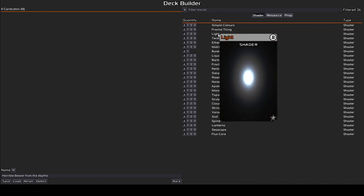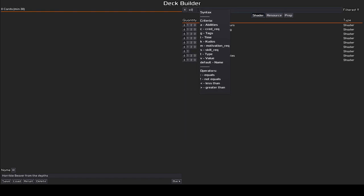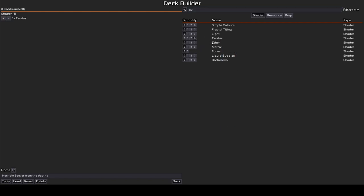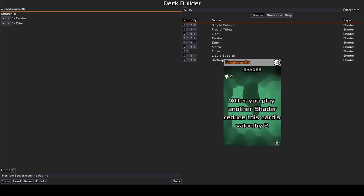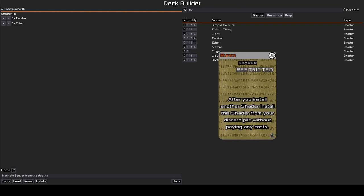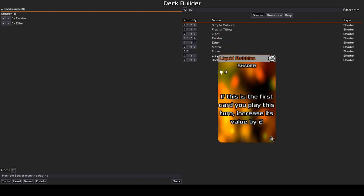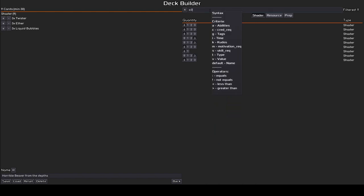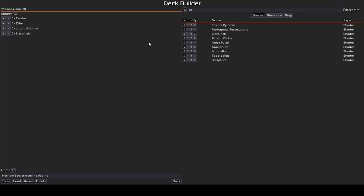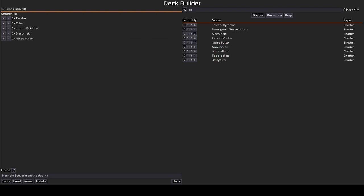We need something for our starting skill which is zero, so let's look for zero shaders — we have options. I think a Twister is good, an Ether to look for some collaborators, and let's also get some Liquid Bubbles, hopefully we will get to play it soon. And let's look for skill level one — Sierpinski is always good, it's easy to play and will work on all levels. We don't want to be losing motivation yet. A Noise Pulse could work since we are going to use the Ether to look for collaborators.